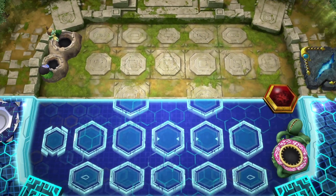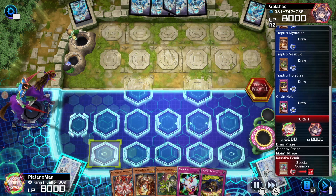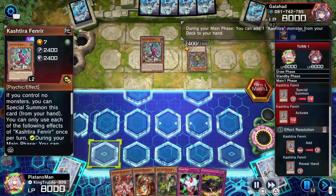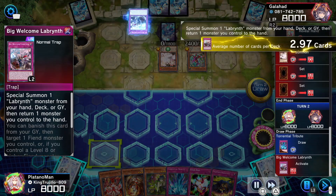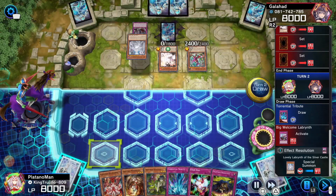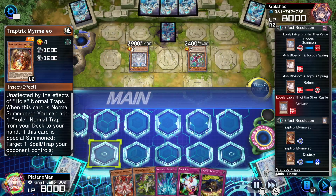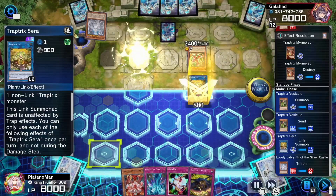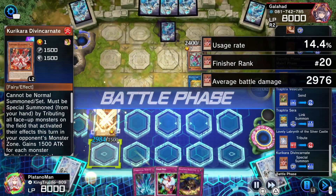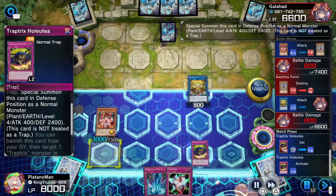For our next replay we go up against one of the best decks in the game — our nemesis, Labrynth — and once again we're going second. He special summons Fenrir searching for a second Fenrir, normal summons Ash Blossom, then activates Big Welcome Labrynth spinning Ash Blossom back to hand. Using the Lady he pops my Myrmeleo. We normal summon Vesiculo going into Traptrix Sera, and since he activated the Lady we can special summon Kurikara Divincarnate. We smack the Fenrir so we can activate our monster effects without worrying about our cards being banished. He negates my Sera with Ash Blossom.